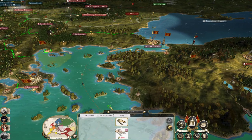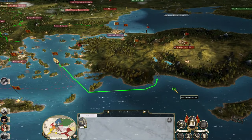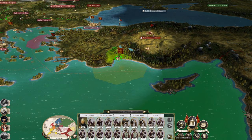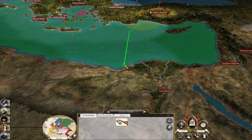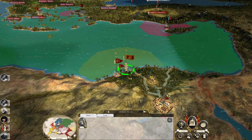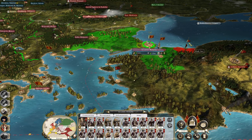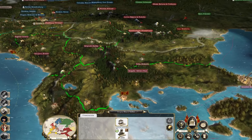I think what I want to do instead is get into Antalya and start fighting in Egypt. I think that's the move, because we can defend Istanbul really well and ultimately they didn't really want to attack it when I got this ship here. So I don't necessarily want to move it. Let's build a steam-pumped iron mine. Spend the rest of our money on replenishing anyone we didn't get - pikes first.